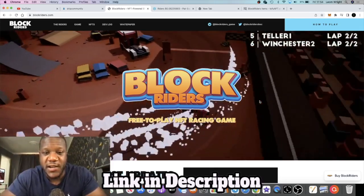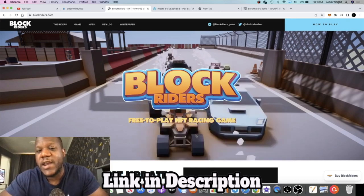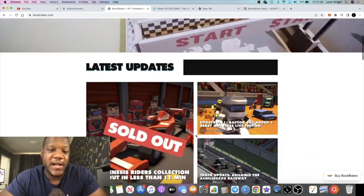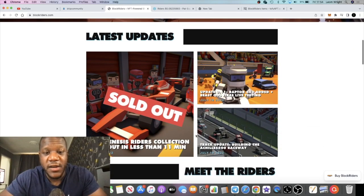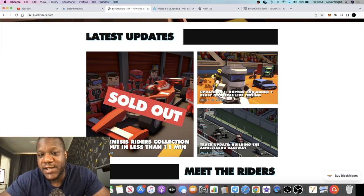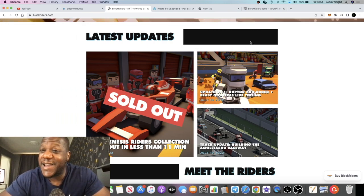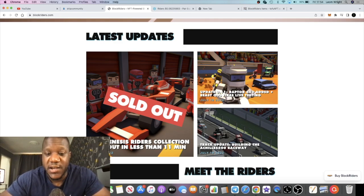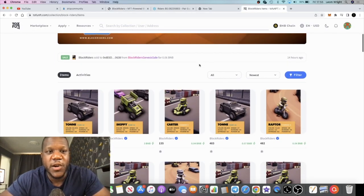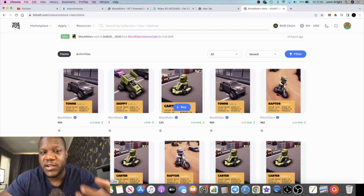It's a free play-to-earn NFT racing game called Block Riders. They've got a token called RIDERS. They had a genesis NFT sale called the Riders Collection which sold out in less than 11 minutes just yesterday. To get your NFT sale to sell out in 11 minutes is impressive — I've seen other ones running for days. These are available on tofunft.com, which hosts NFTs for the Binance Smart Chain.